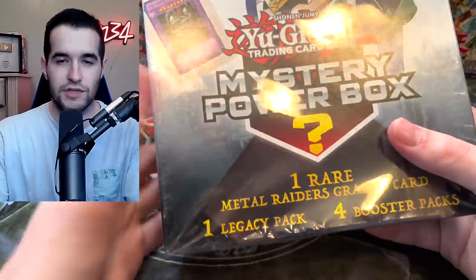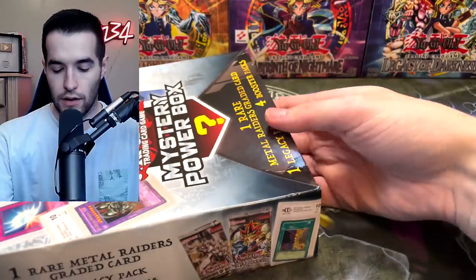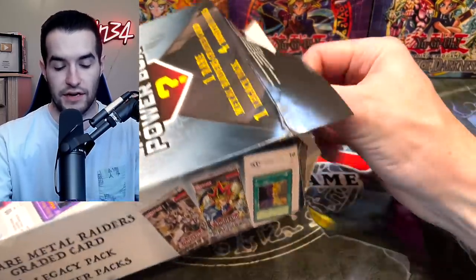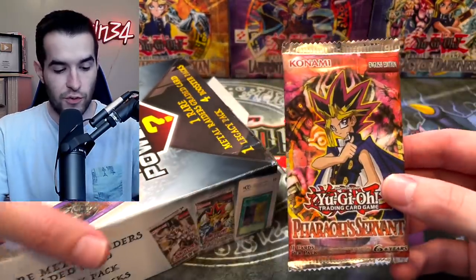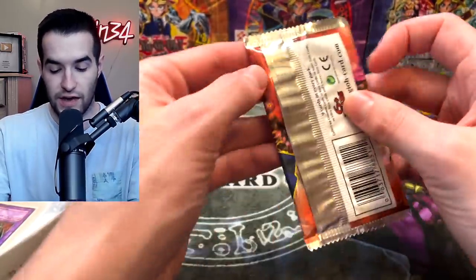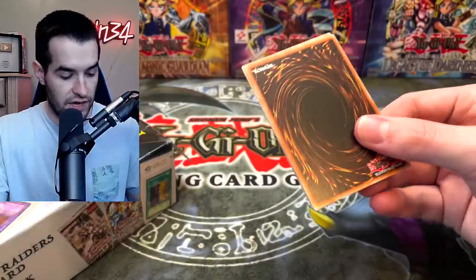On to the next box because those were some bad packs, but man did we get a nice graded card. Let's see what can happen this time in box number two. We have gotten it out — let's see if we can get some epic packs. Maybe the packs up the game a little bit, unless it's Code of the Duelist. We have a Pharaoh Servant — so it looks like we got either multiple Legacy packs or we got it first. Can we get the Genzo? We have pulled Genzo a few times on this channel.